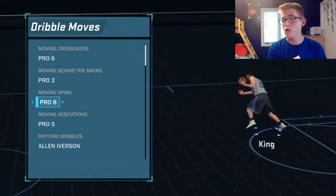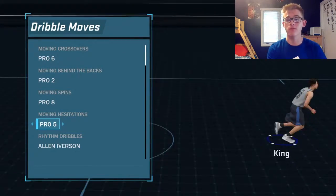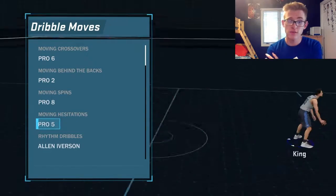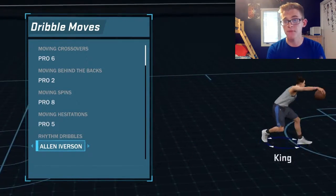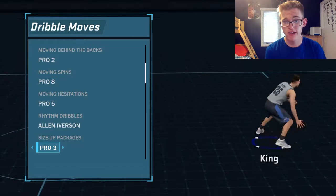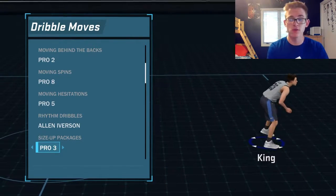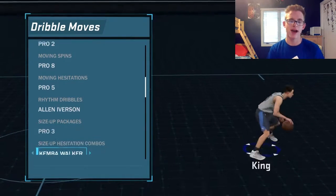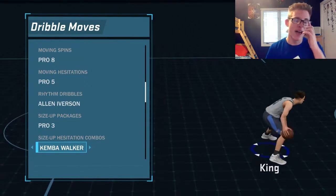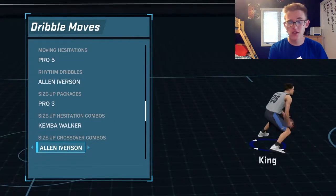For moving spins I have Pro 8, but I'd recommend either Pro 8 or Pro 6 — I'm going to switch to Pro 6 once I get a little more VC. For moving hesitations we got Pro 5. Rhythm dribbles we got AI — I really like his rhythm dribbles, you can break out of that easily. Size up packages we got Pro 3, and for size up hesitation combos we got Kemba Walker — how you shuffle your feet a ton at one time can definitely get people going if you execute it right.